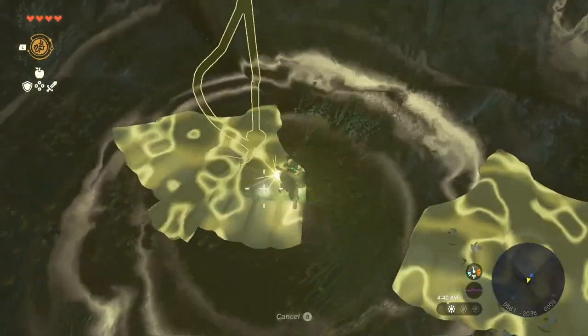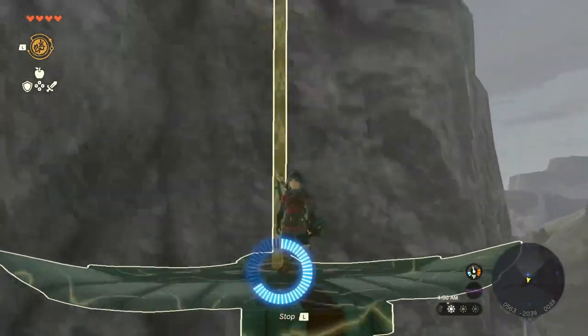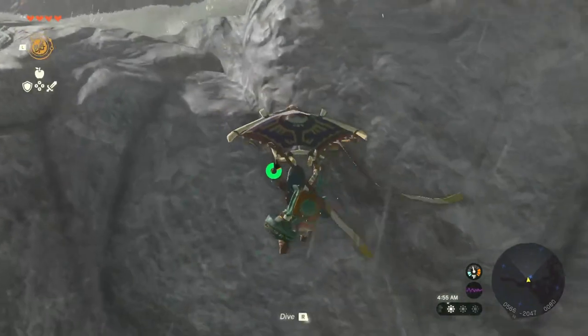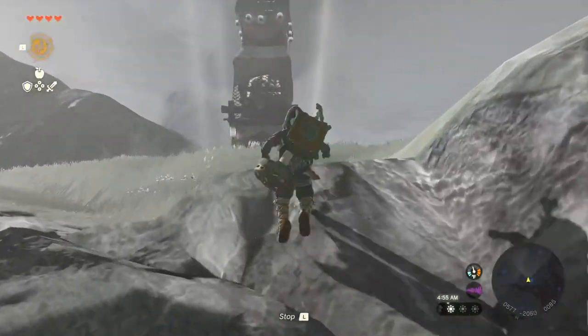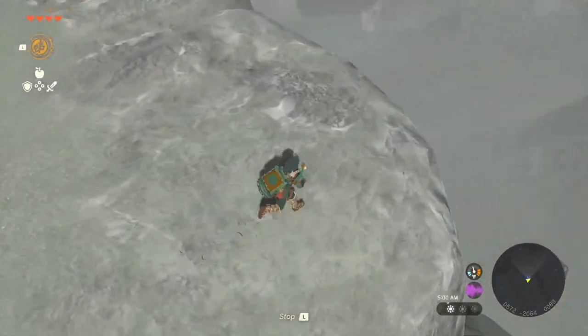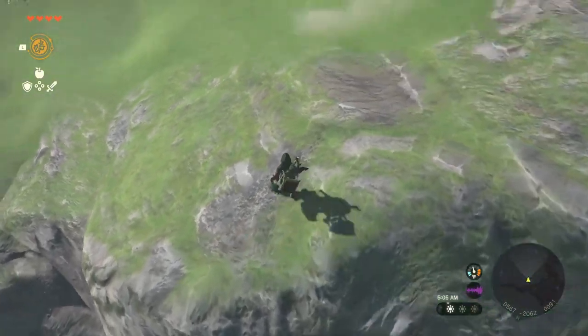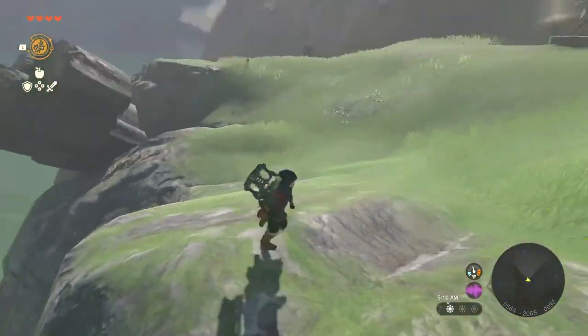Oh my gosh, we're there! This is the last one — we've scaled to the top of the mountain. Now we just fly, go up — oh! And now I can just climb up. Boom! The double wing elevator — all it took was just two wings to get all the way up here with basically no stamina whatsoever.